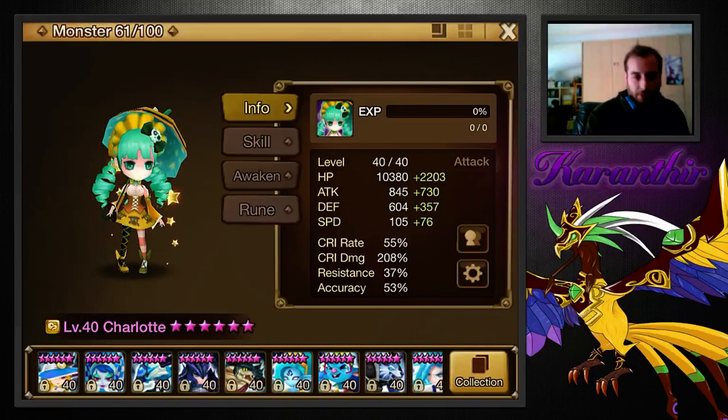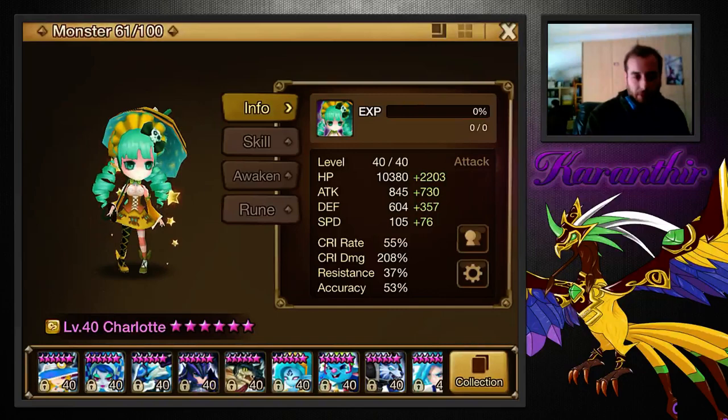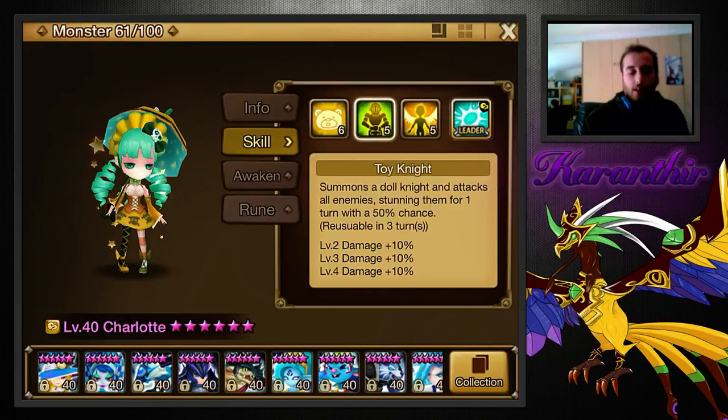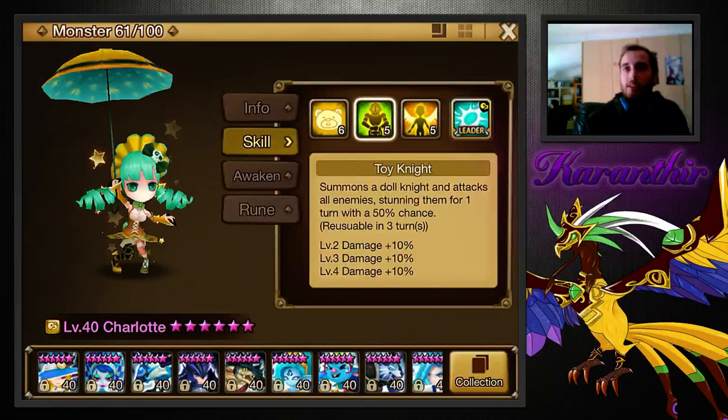Let's go over her skills a bit. The first one is good — it actually has a decent multiplier. Along with Veromos when skilled up, this is the skill with the biggest AoE stun activation rate in the game, besides conditional stuff like Gianna. I'm talking straight-up stuns.